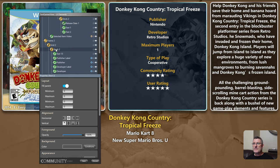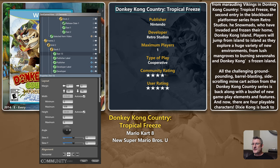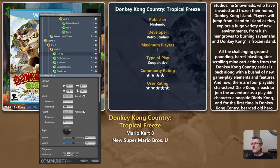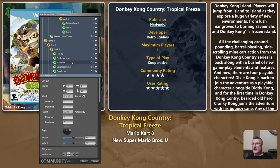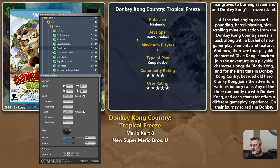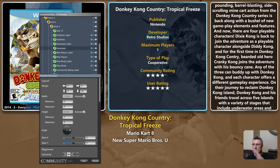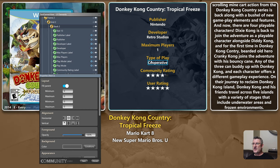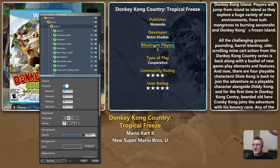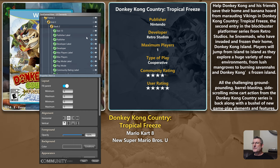Within this stack I have the game name, which will wrap up to a set maximum width. Then I have various labels and metadata values with visibility conditioning - if a value doesn't exist, the label and metadata value won't display and everything shifts up. So if 'type of play' was missing, community and user rating would move up; likewise if maximum players had no value, everything would shuffle up.